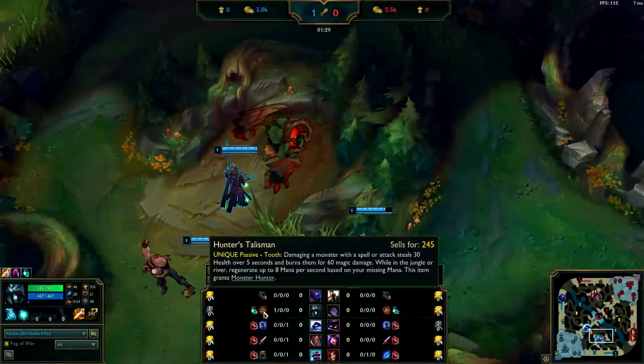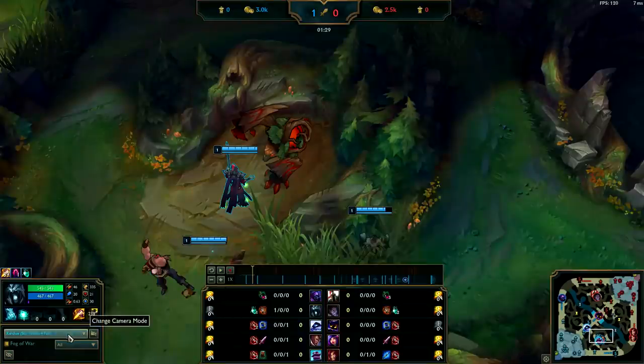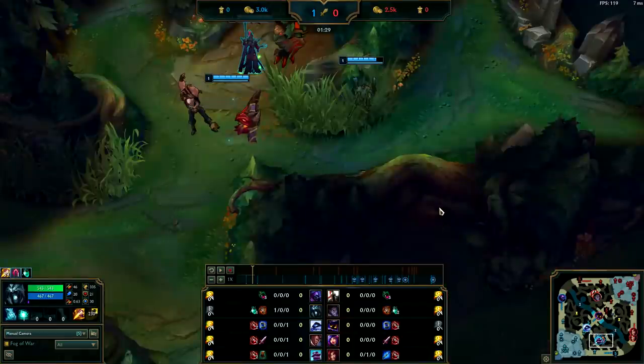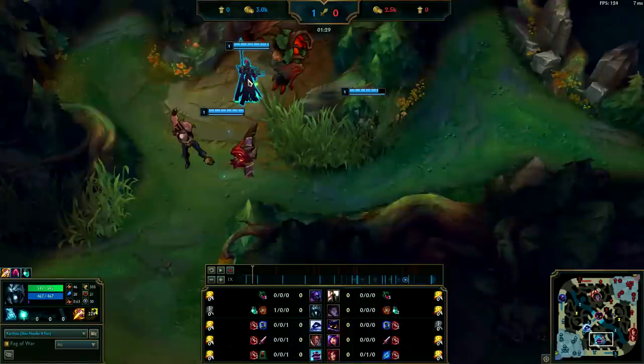As long as you are starting Hunter's Talisman and Refillable Potion, you will have enough mana without a blue buff altogether, which is why you really need the red buff for the extra damage and health regen. But more importantly, it also sets you up by your Krugs, which give you the most experience out of any jungle monster camp in the game.